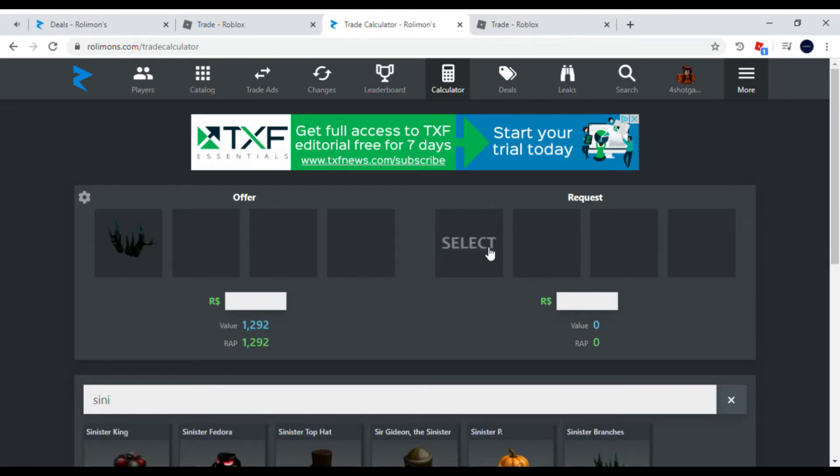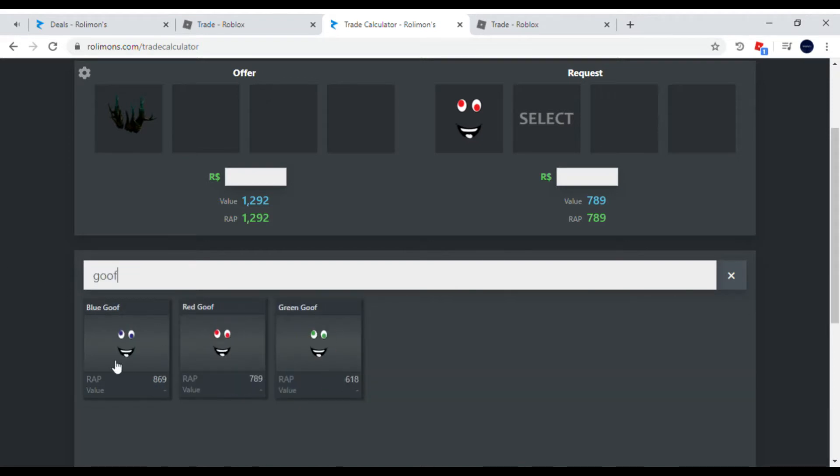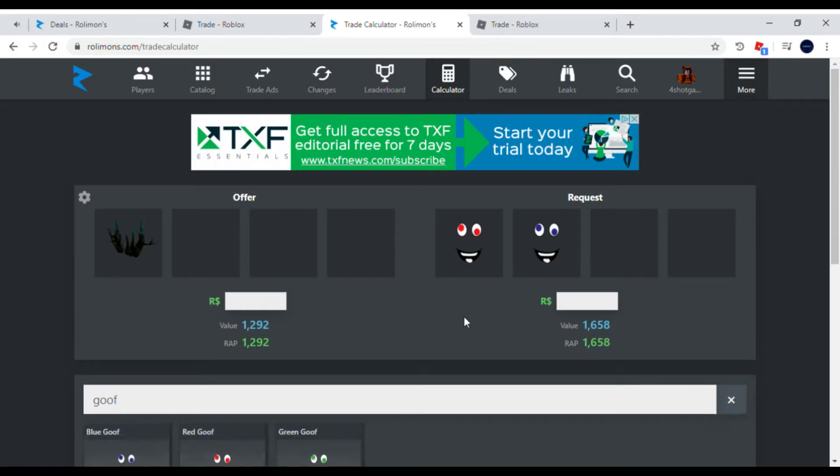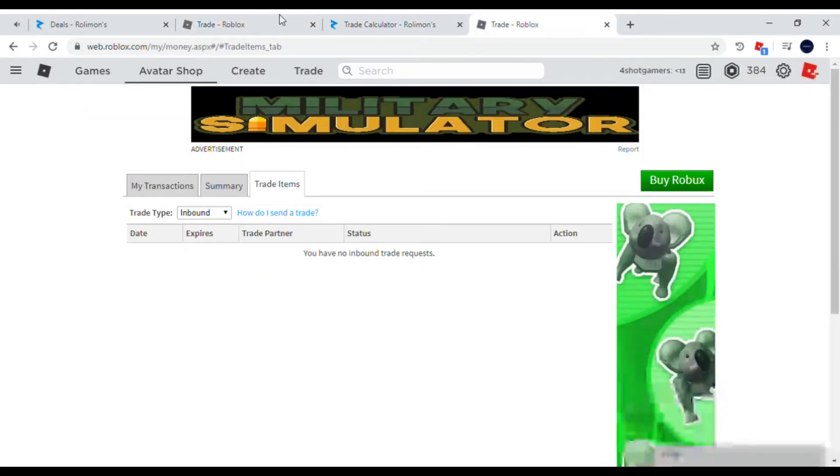As you can see right now I'm putting something into the trading screen because I actually received a trade: sinister branches for red goof and blue goof — both of the goof collection faces. That's quite decent; I'm making a good profit on value and wrap. I don't really like sinister branches since I thought they were wings at first, but they're actually just horns and I don't think they look great.